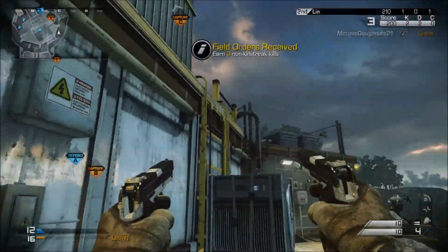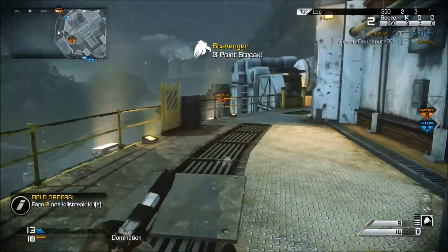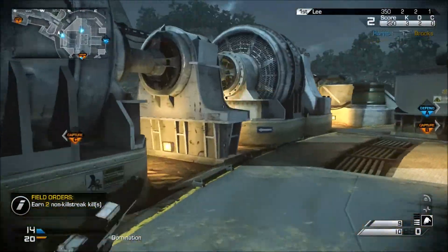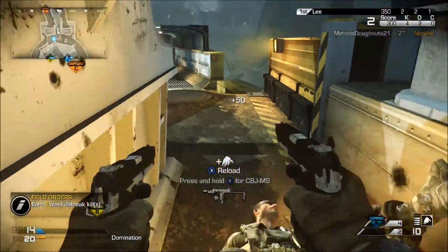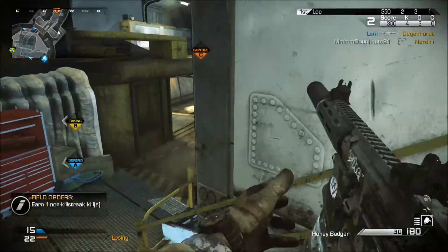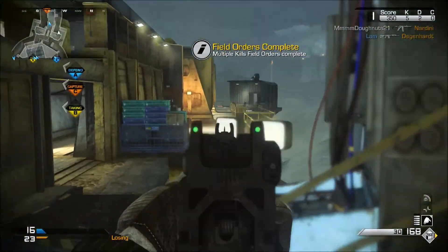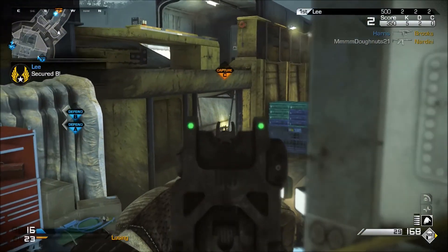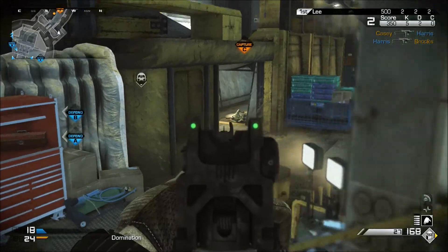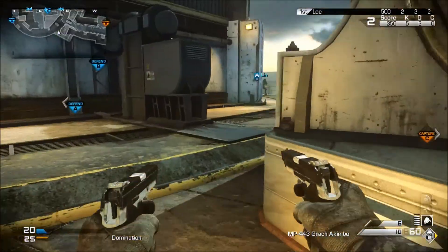Good morning, you beautiful people. I hope you guys are having a wonderful day. Welcome back to another episode of my Call of Duty Ghosts DLC map review. This time we are reviewing Behemoth. Behemoth is the worst map in this map pack without a shadow of a doubt. It is a three-lane map and it is incredibly cramped. You're playing on this digging crane thing in the middle of a dig site, and it's a really cool atmospheric place to be.